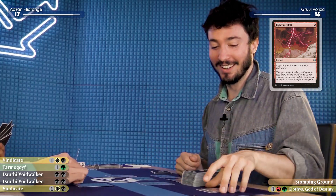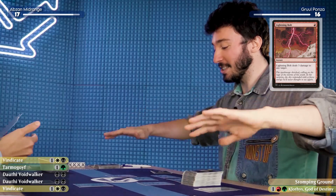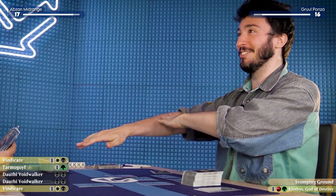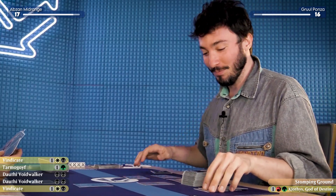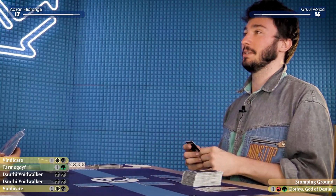That was a good turn. I will pass the turn over to you. Turn two Clothis and bolt my Hierarch — that's not looking good. At the end of turn, I will Mishra's Bauble you.